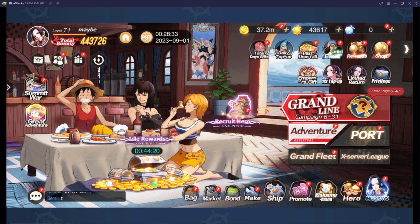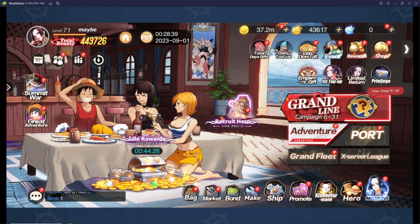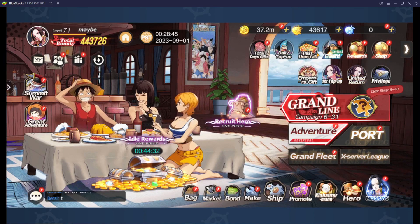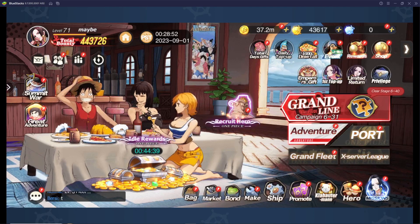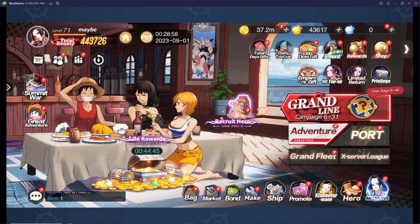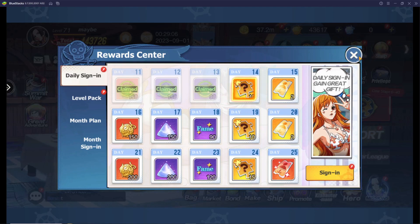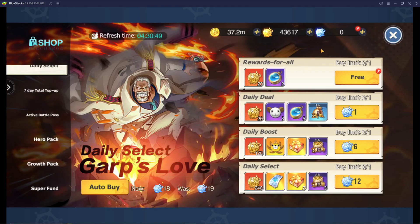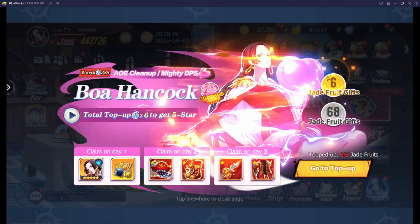Most of the events are still going to be the same — the top-up events all run for a full month. You still have the total daily gift, the daily top-up, the thousand draws until you finish them, and then the limited-time events with all the new events we'll go over. All the rewards, login rewards, and shops are exactly the same; nothing really changed in the shops.